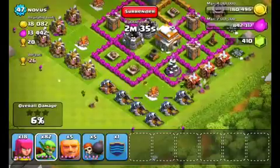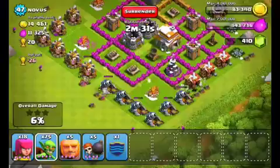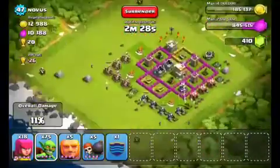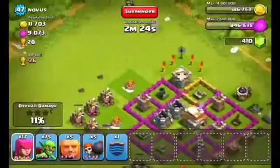Now I want to get to 50% so I don't lose any trophies. It's not a big deal if you do lose trophies, but I try not to lose them and I try to win every battle. As you can see on the outside he has building huts in the corner, so I'm gonna drop one archer on each corner to destroy the building hut.